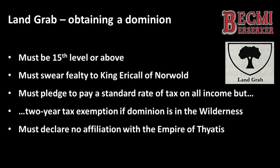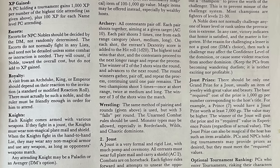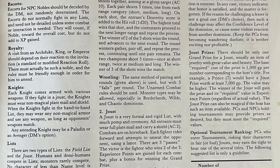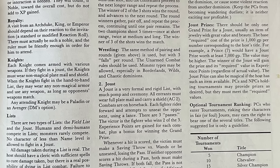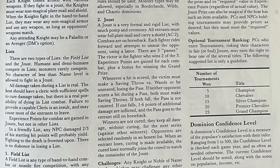Finally, the characters must declare no affiliation with the Empire of Thyatis and promise to expose any Thyatian plot if realized. The DM is informed that they should ensure some of the NPCs also seeking a dominion have chosen the same regions as the players. This sets the scene for a tournament or contest between a player character and an NPC, the outcome of which may result in a stretched relationship between the two. The shape of this tournament is left up to the DM, but we are invited to lean into the companion rules, which details the running of tournaments. Ultimately, King Erichel is seeking people of strong repute willing to stand behind him in return for a slice of the wild country.